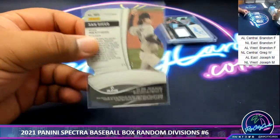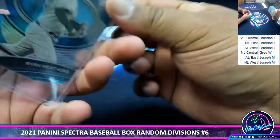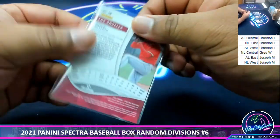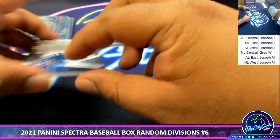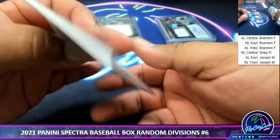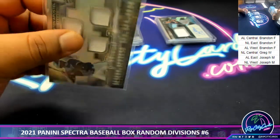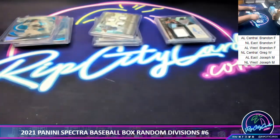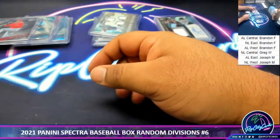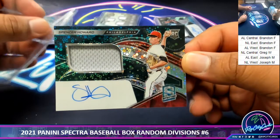We got an Ohtani for the Angels — not numbered. We have an Apostel Building Blocks Triple Relic for the Rangers — also not numbered. What's up with that? And I do believe this is the last card: eBay 1/1, number one of 99, for the Phillies — Spencer Howard RPA.